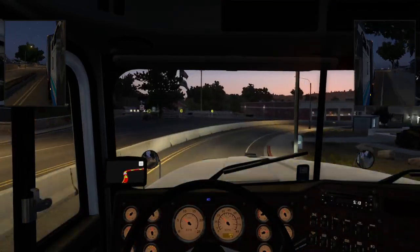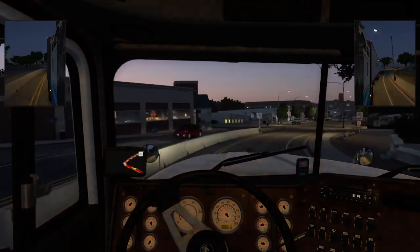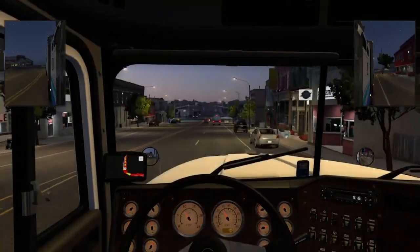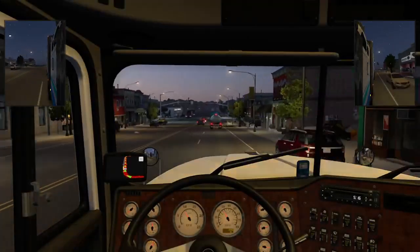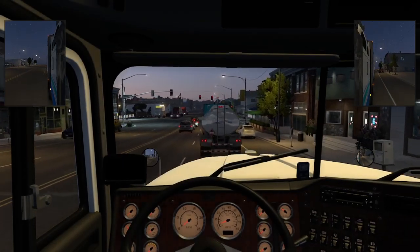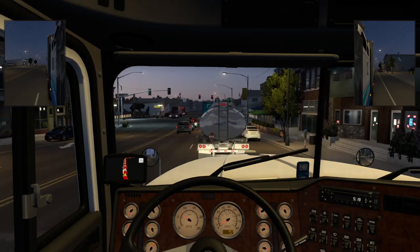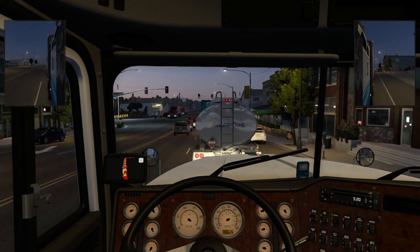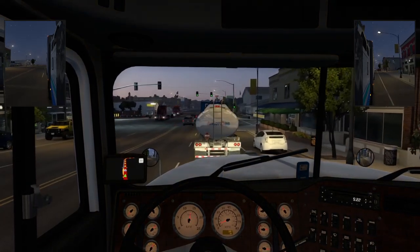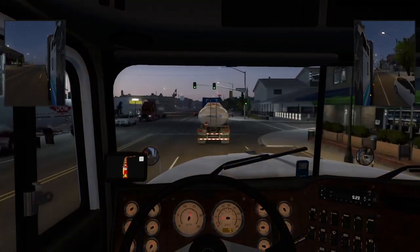My truck didn't stop and it just hit the cop in front of me. So you got a speeding violation — a $1,000 speeding violation because of that. My truck just turned off. That was crazy. So when you go down that hill, don't go fast. Kind of figured.